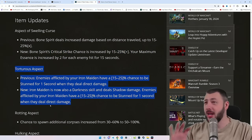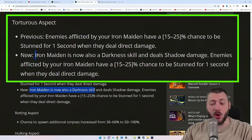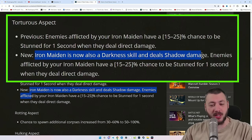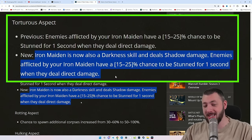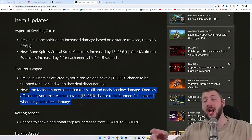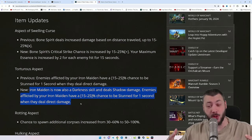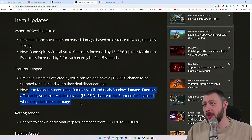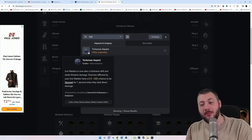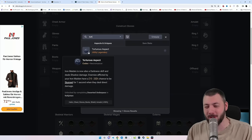The Torturous aspect, which you'd never play because it said Iron Maiden has a chance to stun enemies — Iron Maiden is now also a darkness skill and deals shadow damage. Enemies afflicted by Iron Maiden have a 15–25% chance to be stunned. That damage is now shadow damage, increasing with Terror, Gloom, and your Shadow Black Key passive being stacked by Iron Maiden. Iron Maiden plus Decrepify together could give another 50% multiplicative shadow damage. They're really trying to make this work. Torturous aspect is a utility aspect, so it could go on boots or chest — there could be a potential build brewing.